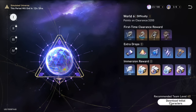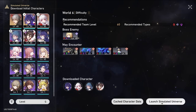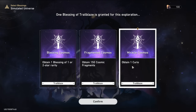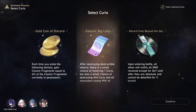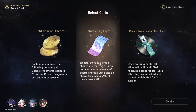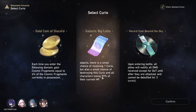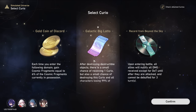Let's go ahead and run through a Simulated Universe and I'll give you some tips I've personally been using to get through these later worlds. Abundance was the only thing I could actually clear it with, so we're going with Abundance. I've personally always chosen Obtain One Curio. There are some incredibly strong Curios — here's the Galactic Big Lotto. This one can be really insane. I've ended runs with like 11 Curios because of this. It gives you a small chance of gaining another Curio when you destroy objects, but also a small chance for your entire party to lose 99% of their HP. It's worth the risk, especially if you can get it so early on.